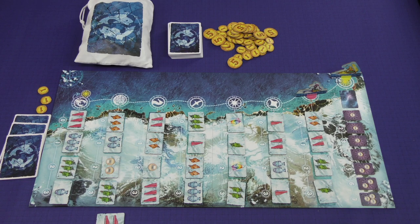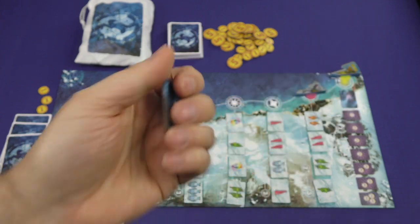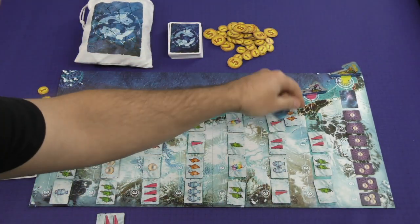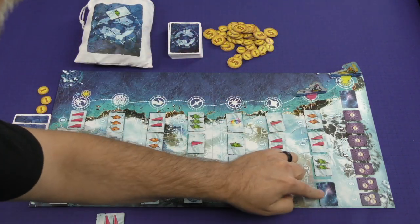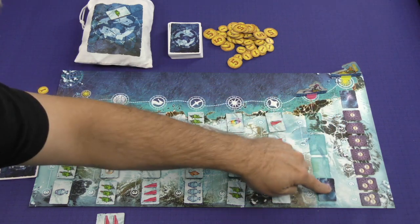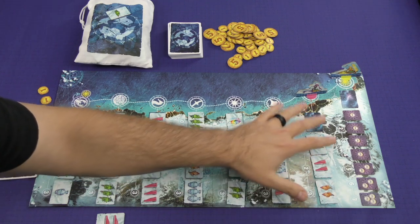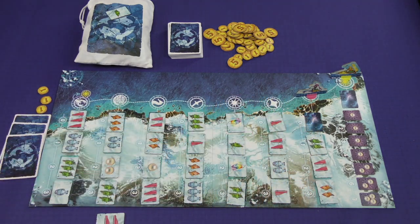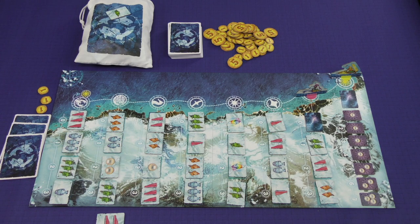As the game goes on, you'll also be drawing snowstorm tiles. These move down and clog up spots later in the game, so you'll have a number of ports where snowstorm tiles are taking up the cheap cost spots.